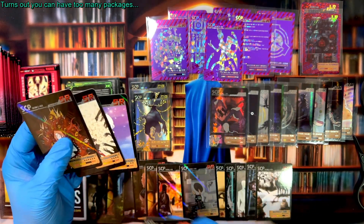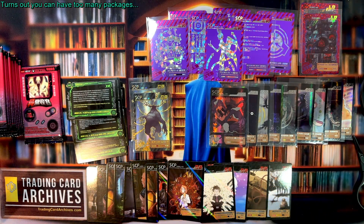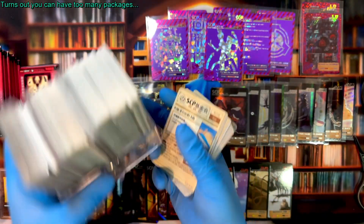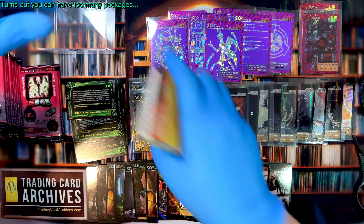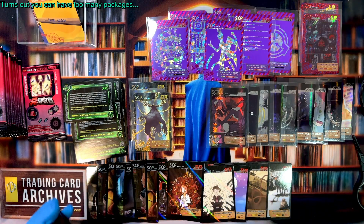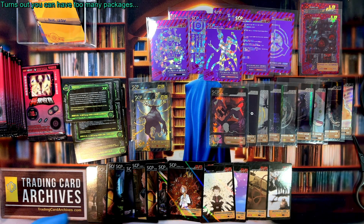I've opened so much SCP. This pile is the amount I have that hasn't been sorted yet, and this other pile is also not sorted. I'm realizing now that I'm going to need another box — so we're going to set up another box. These are unsorted cards — I haven't sorted for dupes or checked if I already have them. That takes a lot of time.